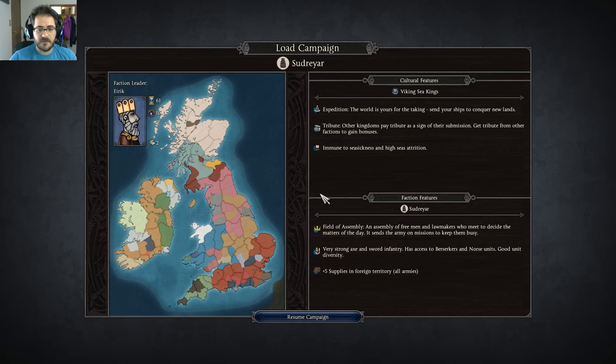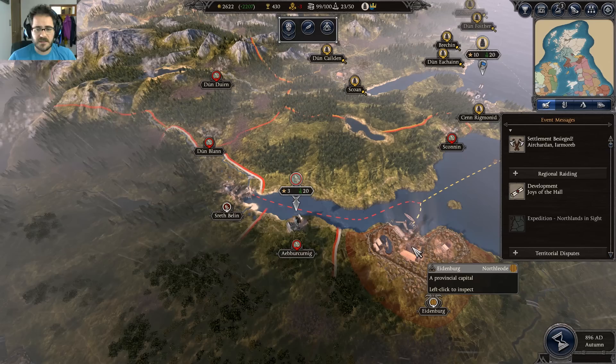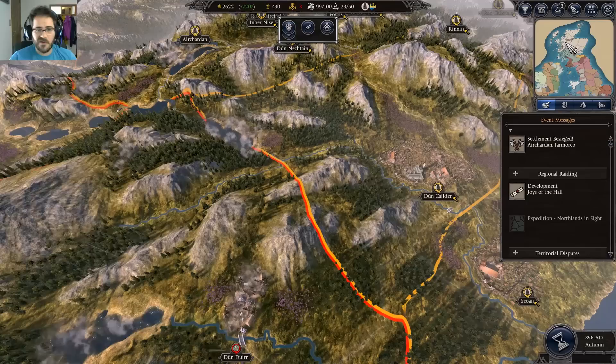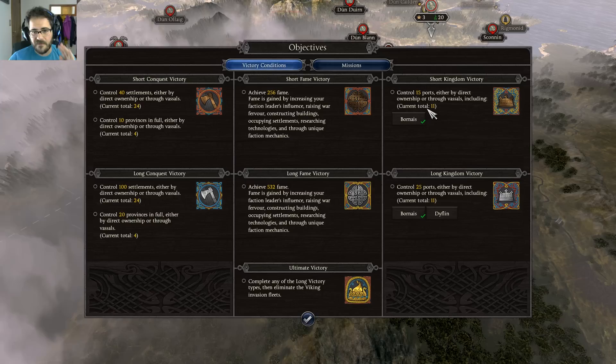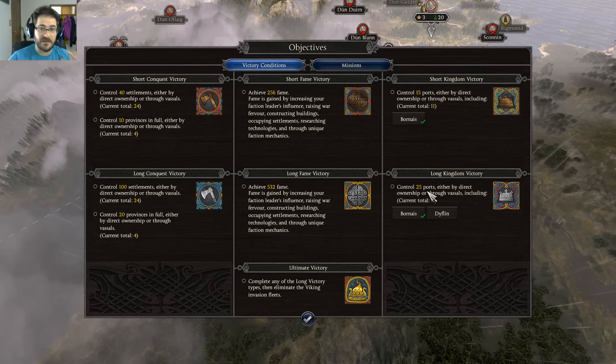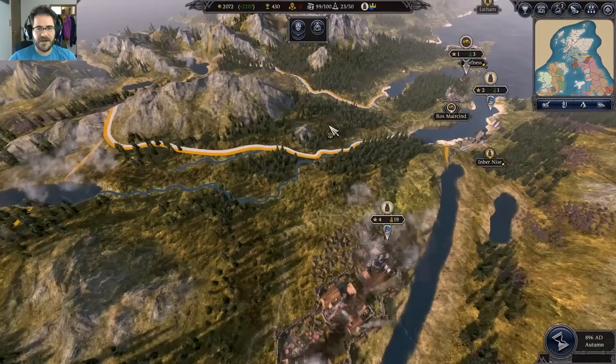Hello everyone and welcome to part 5 of our Sudriar campaign. We're playing this to a short kingdom victory — let's finish it off. Last time we finished taking out the rest of the Orkneys, and the only thing left to do is head south, raid, and take the rest of those ports. Our objectives require us to hold a total of 15 ports. We already have 11 and thankfully we don't have to hold Difflin to make this work.